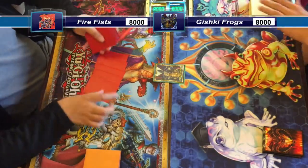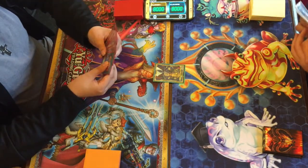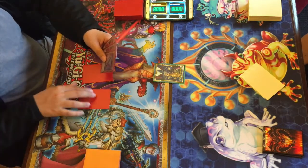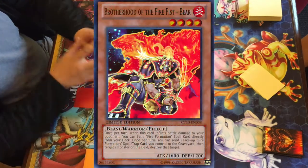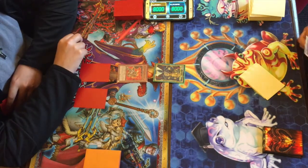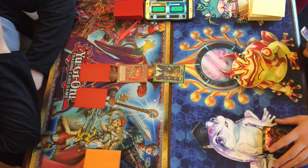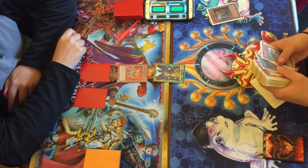Heading into game two now — it'll be interesting to see how Brandon responds. I don't have much experience with Firefist so it'll be interesting to see what he does. Brandon sets Scapegoat, which is actually pretty good, and normal summons Bear, then passes turn. With a set Scapegoat he could go into some link shenanigans depending on when he activates it.